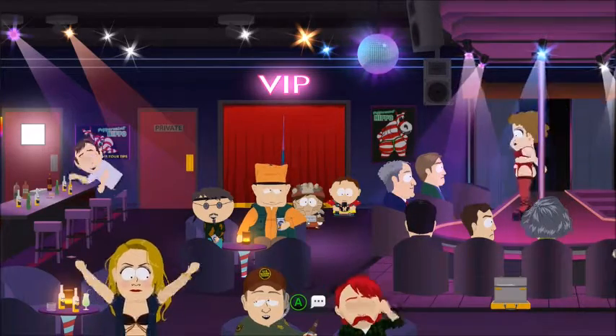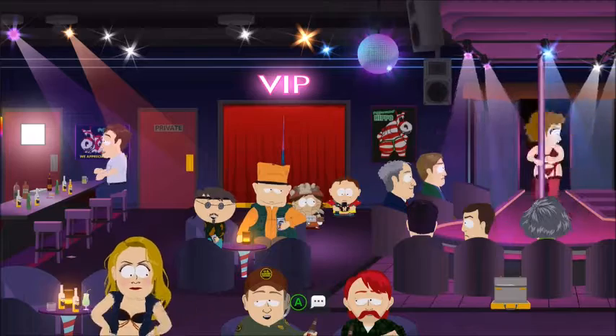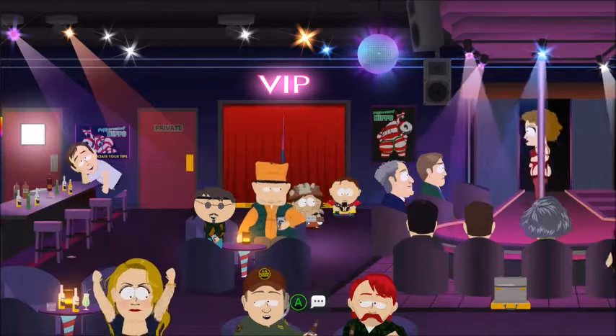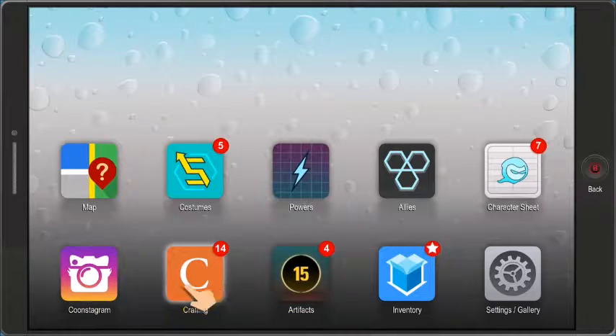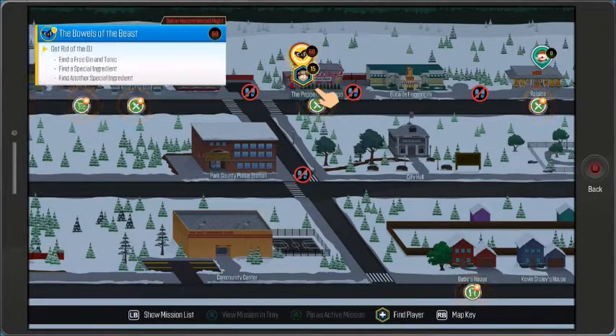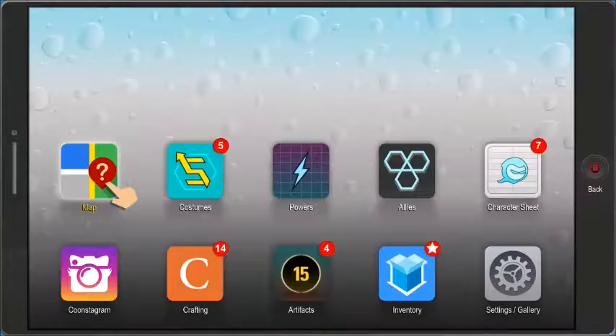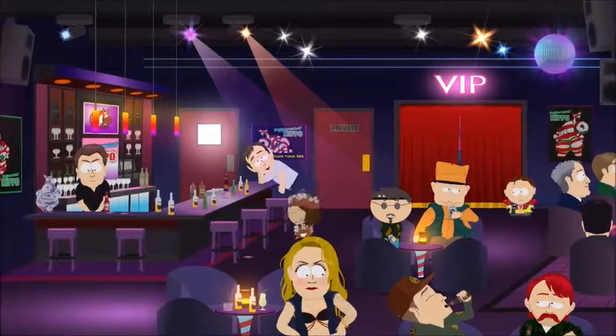Welcome back to South Park: The Fractured But Whole. Our objectives are: get rid of the DJ, find a free gin and tonic, find a special ingredient, and find another special ingredient. That's what we're supposed to do.